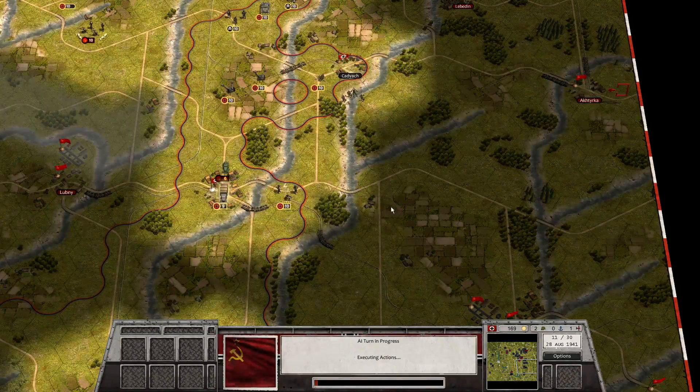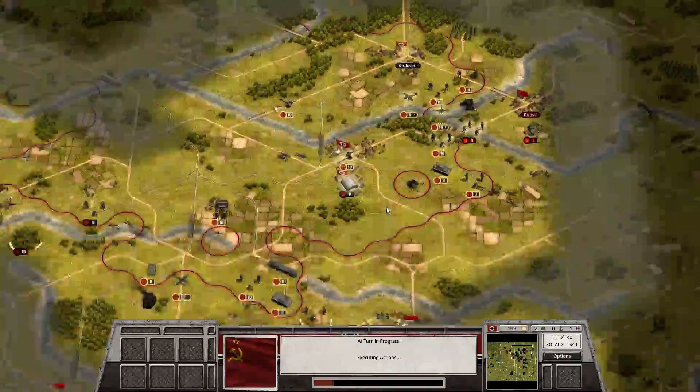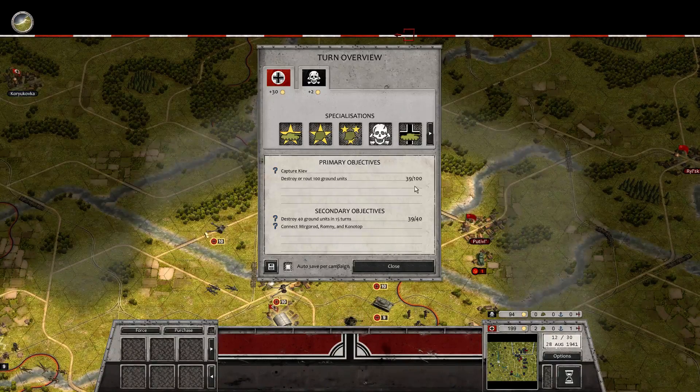These guys are moving out of the way and these guys are fleeing as well — I wonder if they have been routed. We got attacked from the north and we've got to respond to that. I just need to kill one more and then we'll get the two specialization points. We're pretty close to connecting up here as well, which will cause widespread panic among the Soviet troops — but that's going to be in the next episode. Thank you guys for watching, I'll see you around. Bye-bye.